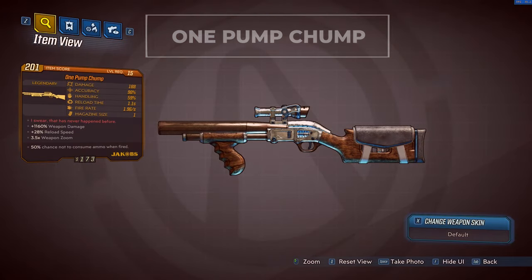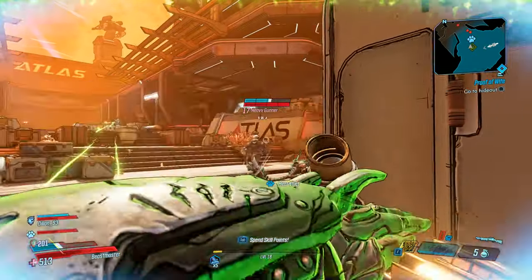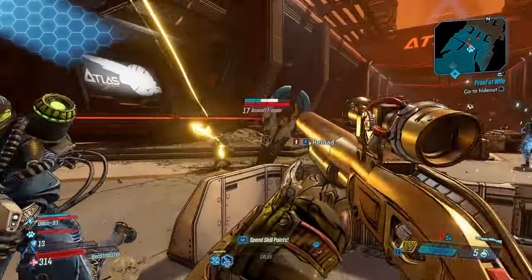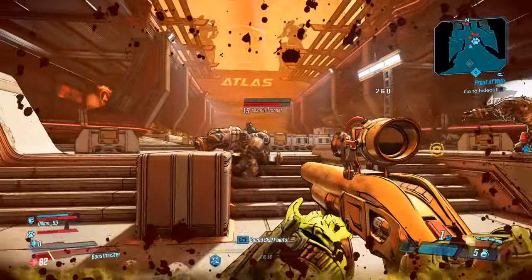Starting off the video today, we have a legendary shotgun known as the One Pump Chomp, and this is one of the best legendaries I have found so far. The weapon itself is manufactured by Jacobs and has decent stats across the board, until you get to its additional effects — and that is where the juice lies.